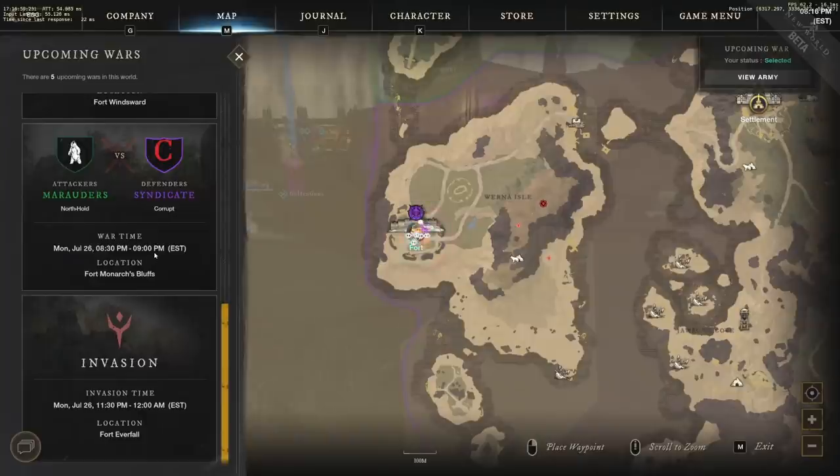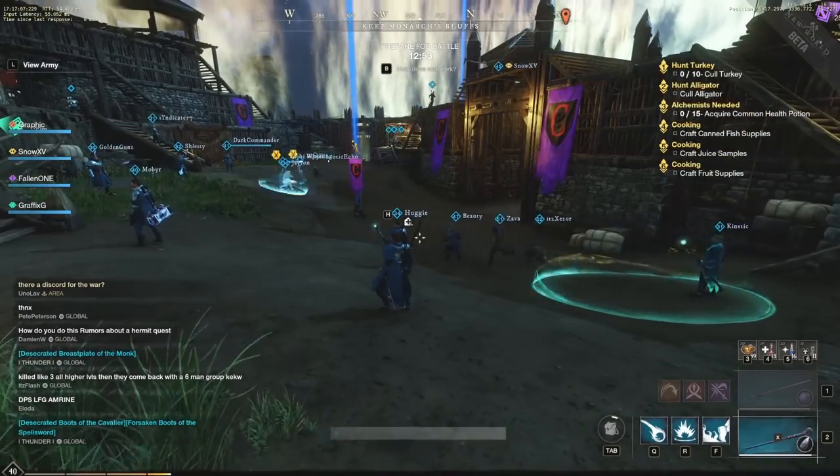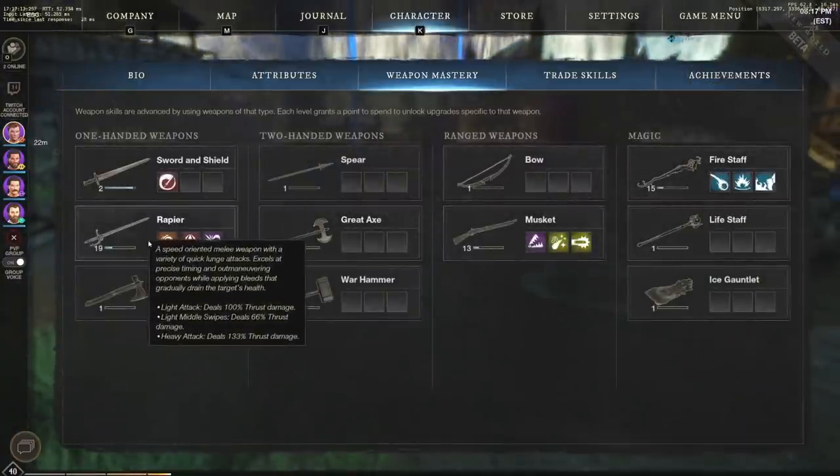This war time is 8:30 PM Eastern to 9 PM Eastern and it's actually for Fort Monarchs Bluffs. We are going to be playing against the Marauders as the attackers, and we are going to take a quick look at the build I'm going with — fire staff and rapier.